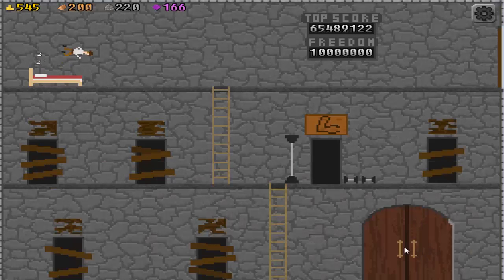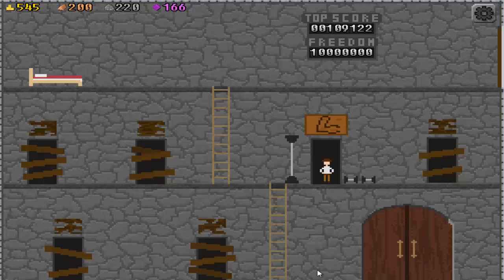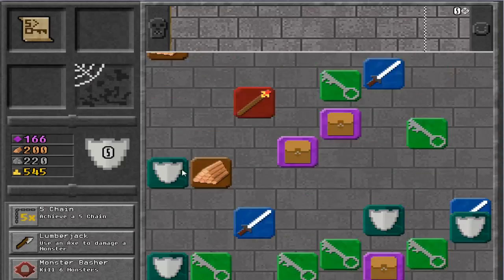God! Alright. I still don't even — I think that's a problem with me. I look at the objectives and after I leave I don't remember what I have to do! Kill six monsters — I can do that!